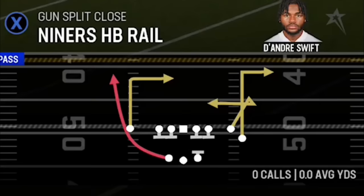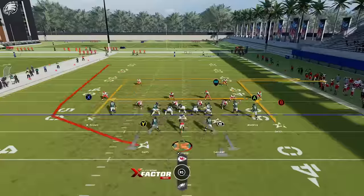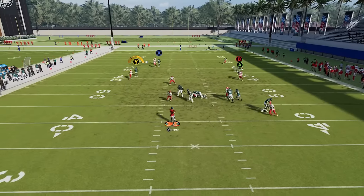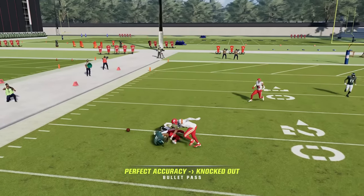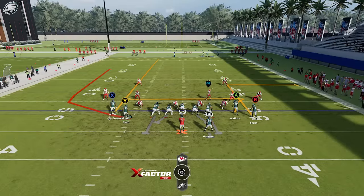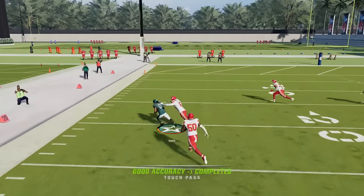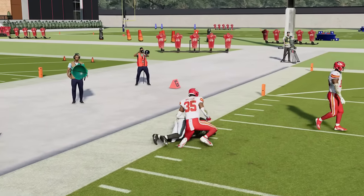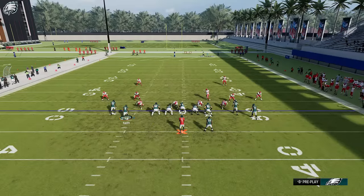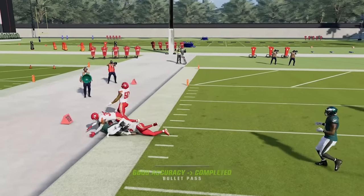Against cover two man this is a much better concept with the motion. You don't have to motion him out — you can put the X route on a streak to pull back that safety — but against cover two man it's better to motion him out because you'll get a very different release reaction. He tries to press and just runs right around it for another potential catch-and-run one-play touchdown or at least a very big play. Against cover one it's best to stay in the backfield, but against cover two it's best to motion him out.